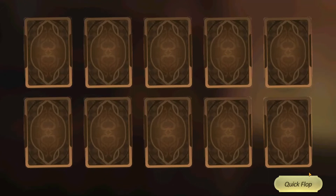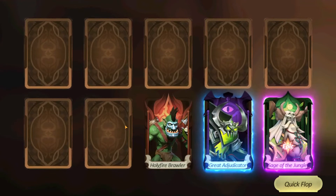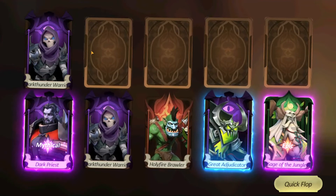The first pull we clicked we got an epic — Sage of the Jungle. Then we got Great Educator. We don't care much about him. Can we get another purple? And we got a mythic — another Dark Priest! We got a copy of him, that is as dope as it gets. I needed a copy of him.